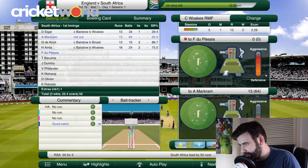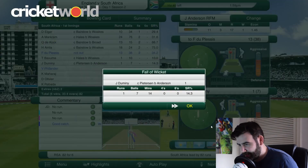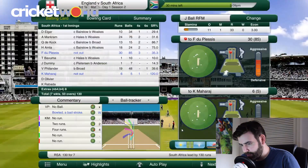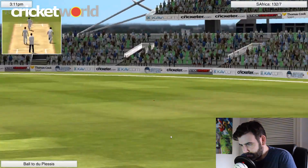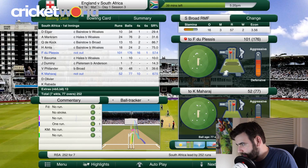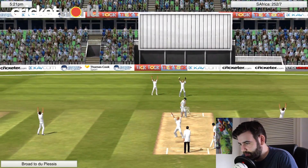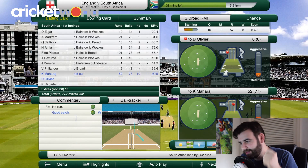Let's see if we can get a five-for this game. We're at 130 for seven — not bad at all. Let's try and get De Kock. He's got a century as well. Let's get aggressive on him. Caught by Hales — three catches already, that's why he's in the side.